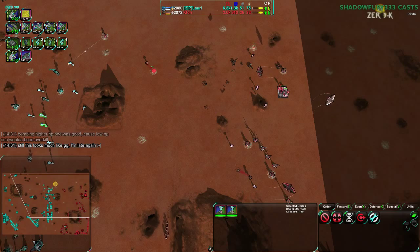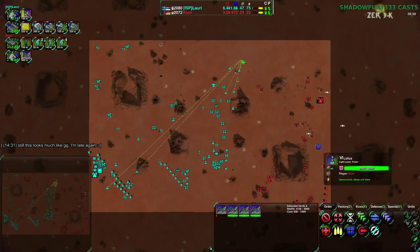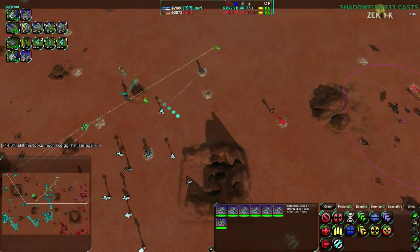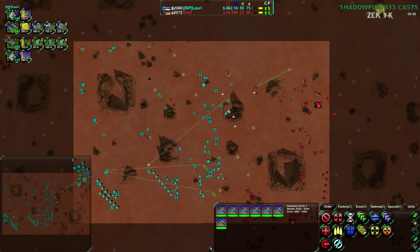Clone does have three ravens, so that's something. But Lauri has brought up swifts — an air switch — to defend their commander. The commander will not die; there's too much air defense. There's just too much air defense and I really don't know what Clone could do right now.